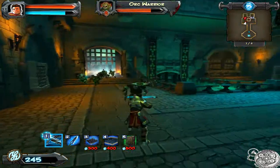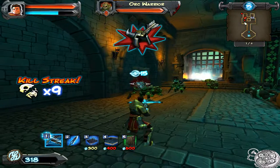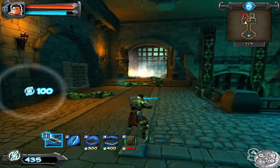Now, for the first wave, they'll just come out of the left door. However, for the second wave, they'll come out from the right door, and I believe on the third wave, they'll start coming out of both doors.